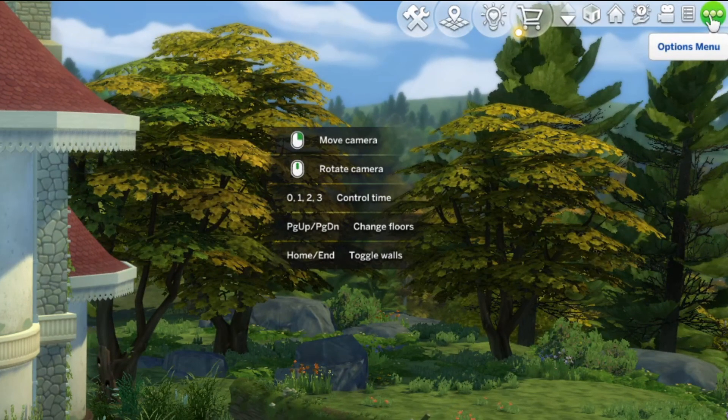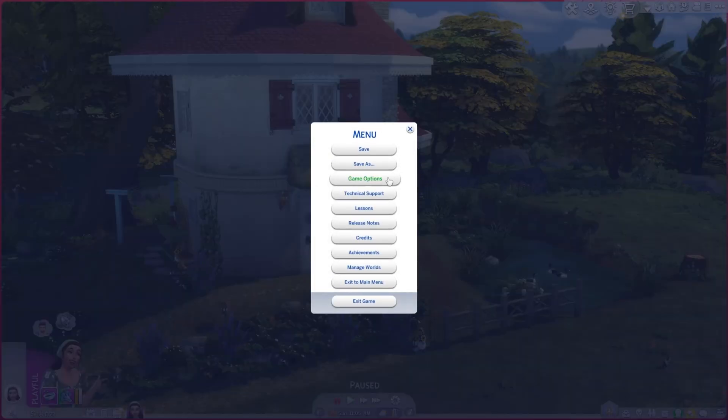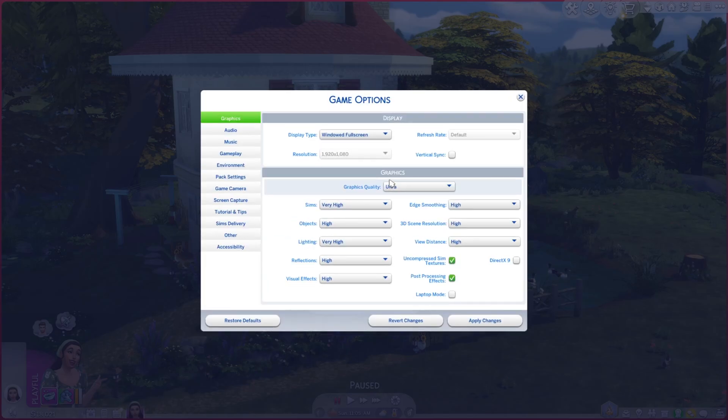First, navigate to the options menu which is in your upper right corner — those are three dots. Click it and this menu will appear. Then go to Game Options, click it, and it will open the Game Options menu.